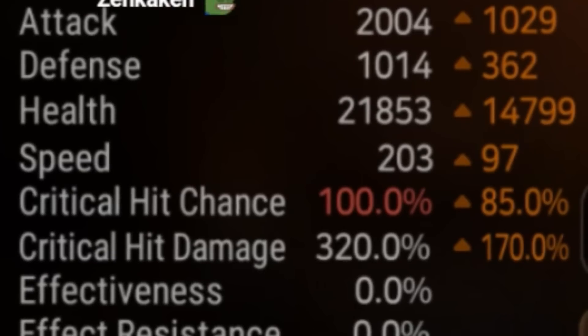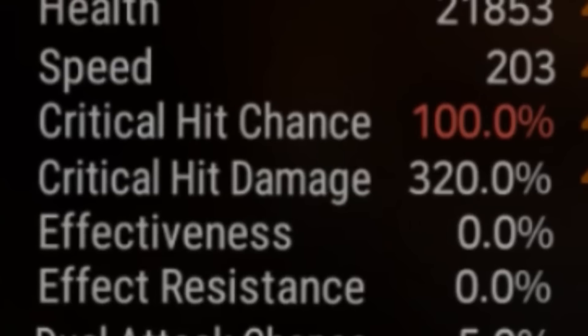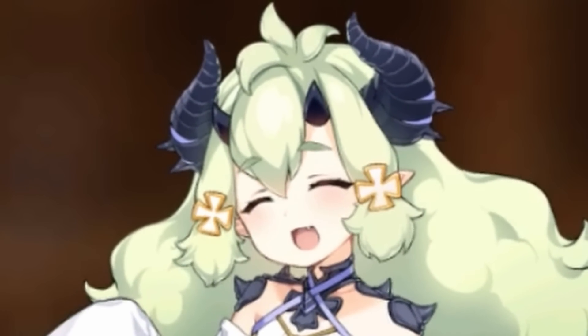I use Crimson Seed when I draft her, usually with a cleave team, so I don't really care about Proof of Valor. My A.Ravi is quite squishy — she's on speed and Pen with 320 crit damage, because it's nice to see big numbers.